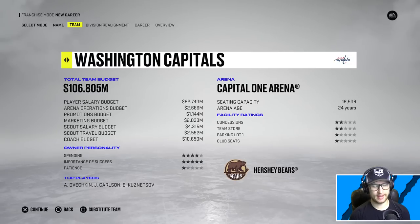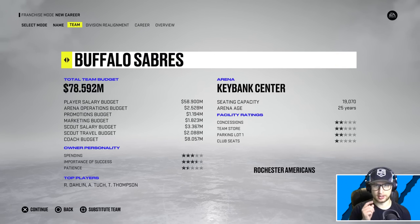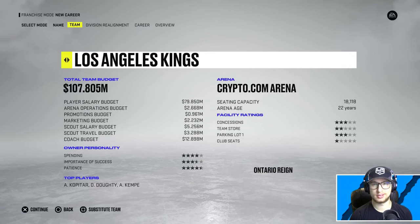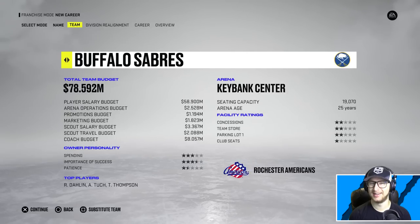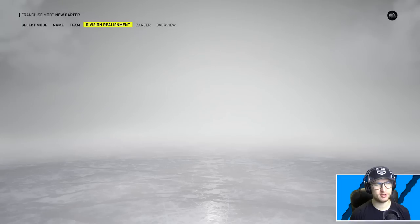Hello and welcome back to the channel everybody. Today we're doing another draft - this time it's the left-handed draft. We did the right-handed draft, you should go check that out if you haven't already. I'm gonna randomize the team here and keep looking... there we go. Boom - San Jose Sharks! I feel like we don't really use them ever, so that's interesting - that's a good one.